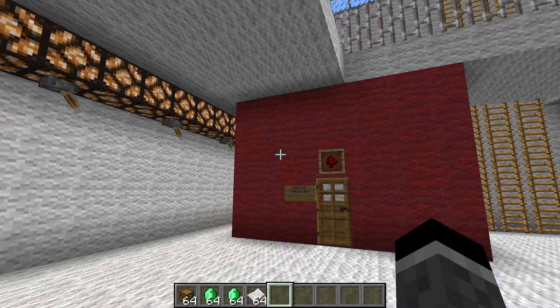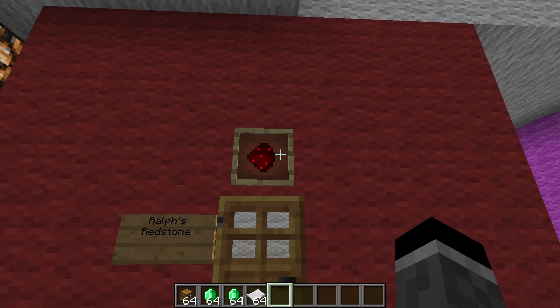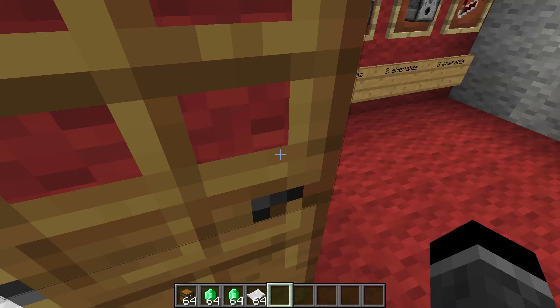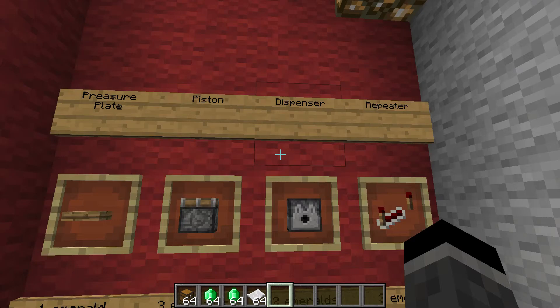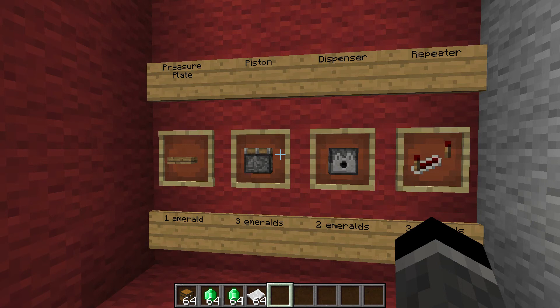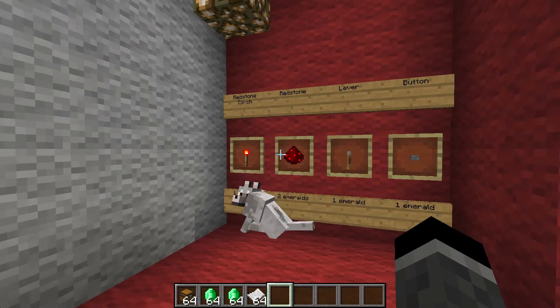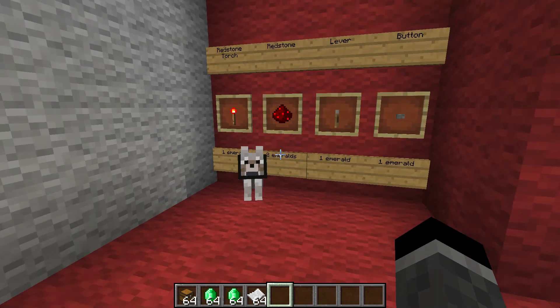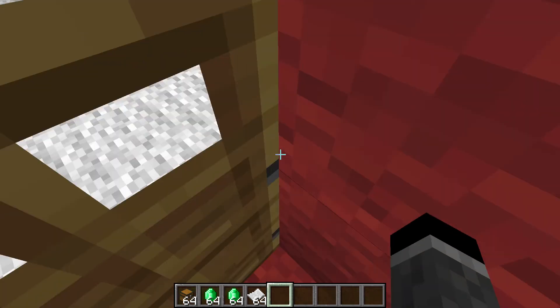Next store is Ralph's Redstone. This sign's a little messed up — let me just fix this for him. We got a redstoner in here. What's your name? Hello, Oliver. If you're into redstone, I guess this is your store. A pressure plate for one emerald, a piston for three emeralds, a dispenser for two, Peter for three, a redstone torch for one, redstone for two, lever for one, and button for one. Redstoners, this is your place.